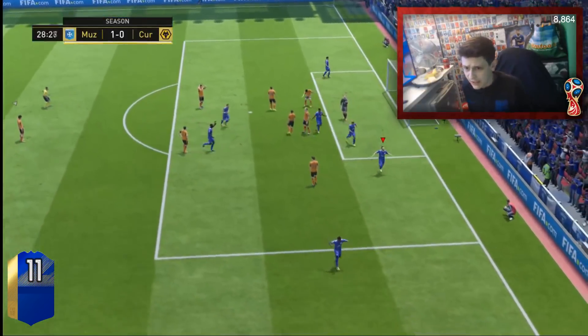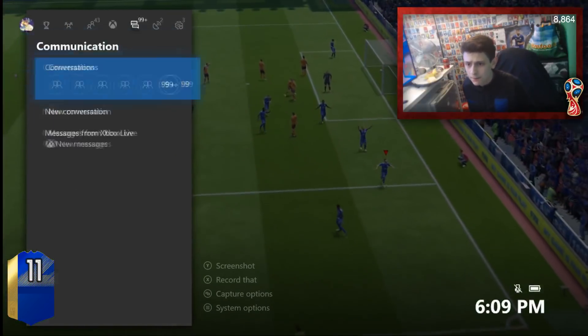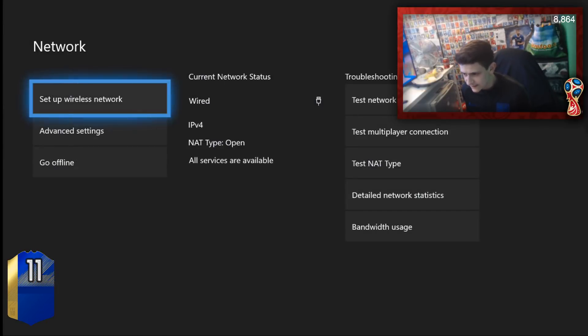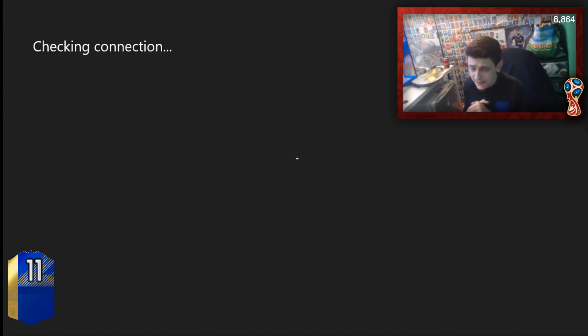So 1-0 up, Negredo gets the goal. What you want to do is hit the Home button, go to Settings, down to Network, then Network Settings, then Test NAT. Literally wait there for like 20-30 seconds — you've got the win. So you've got your Super League goal and you've got the win, and you do that seven times.